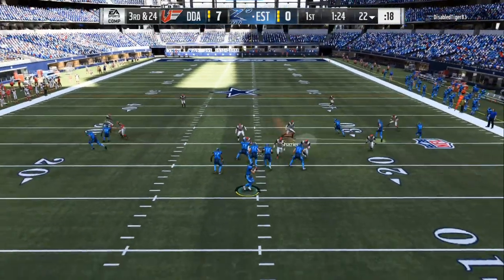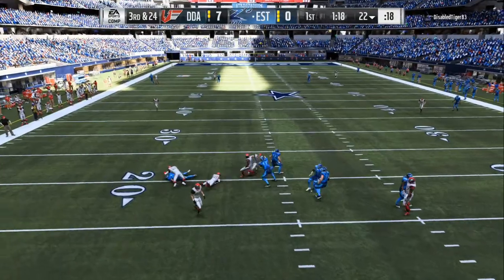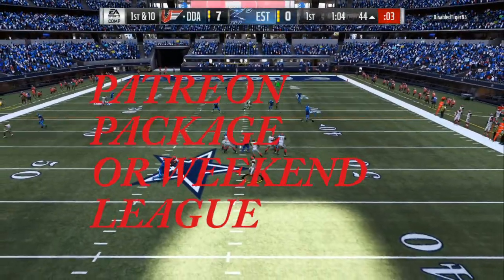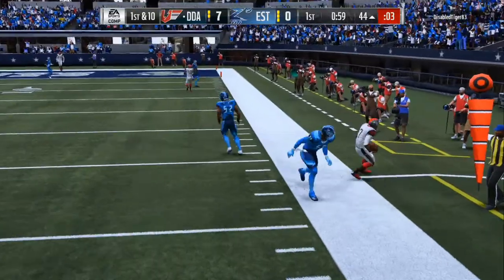You can see I can run the 3-4, the 3-3-5, and the dime packages — get pressure out of all 3 of them, and I can shut down the run. I want you to be able to do the same thing. Get both packages right now. Look at that — he's following my user route, so I'm able to take off running for an easy 8 to 9 yards.